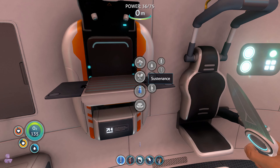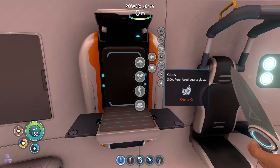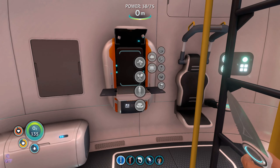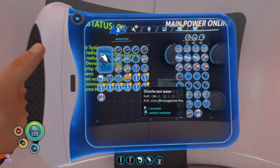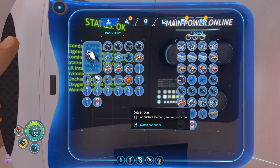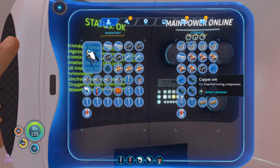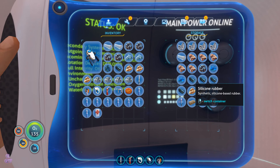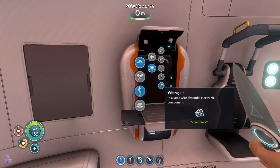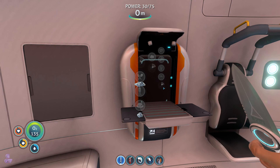I believe it's only four. Okay, I put it away — goodness. We have silver, mesh, and gold. I can't remember what else we wanted to craft, but we want to craft a bunch of things. First of all, wiring kit — I believe we're going to craft two. All our silver is gone, great.